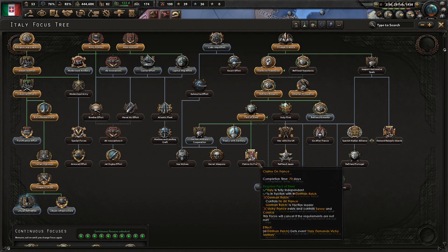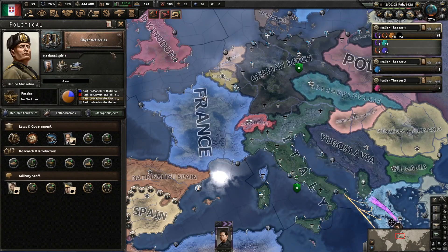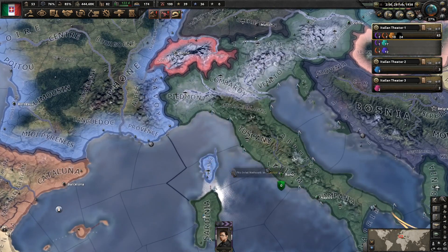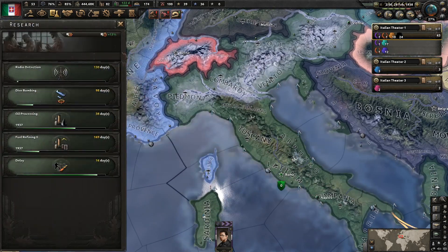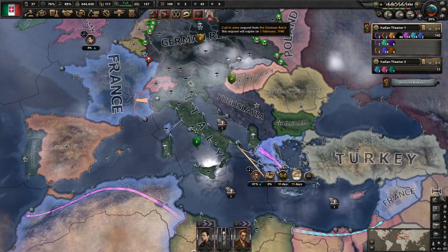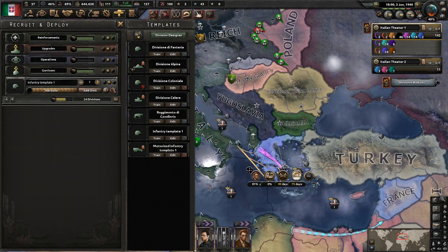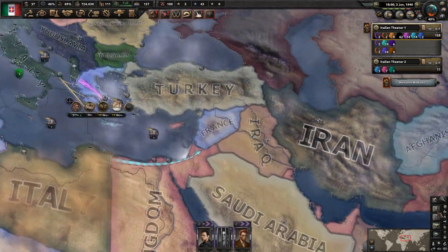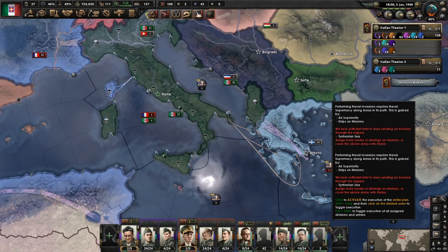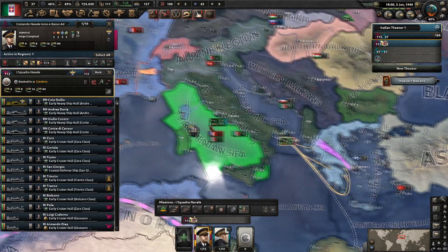And then when the war starts, you can do claims on France. When Germany takes out France, you can get claims - you can ask him for Savoy and Corsica. But you want to do war with Greece as fast as possible, and you can get some troops to prepare to invade Corsica and stuff. It's pretty simple what you do next. So it's World War II, Germany's calling us in, and because there's literally no reason not to accept, we will accept. We're going to get these divisions out and everything will be perfectly fine.